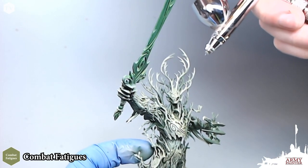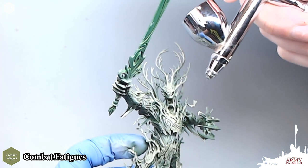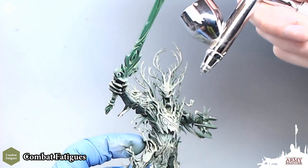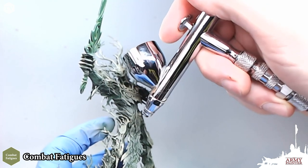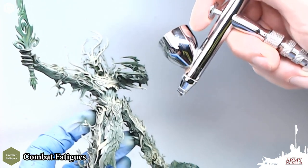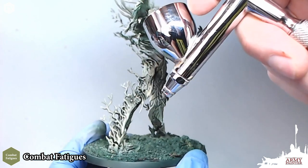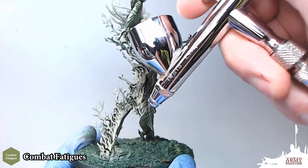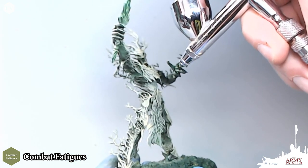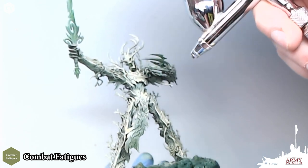The final step while painting the green parts of our tree monster is to go back to the airbrush with Combat Fatigues. We're using this color a lot today, and we're just going to make sure that we're blending those greens together, getting a nice smooth transition of that highlight color across the model. Sometimes when you apply a wash or a dry brush, some areas can become a little bit disjointed — this just ties it all back together and gives us a really bright focal point on these areas of our tree monster.